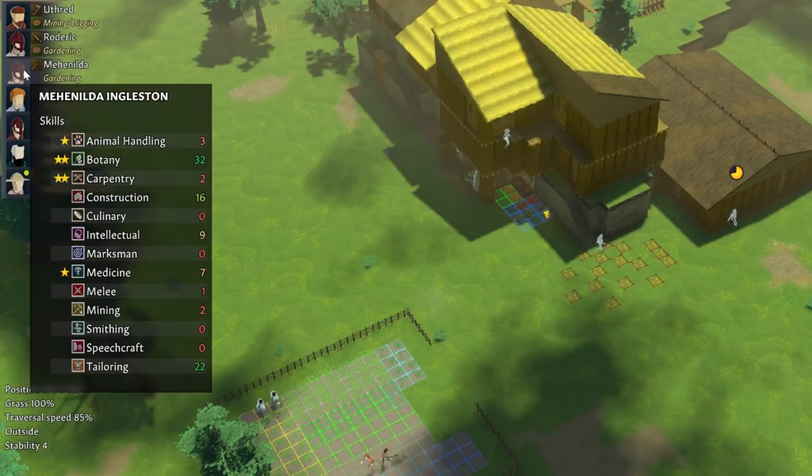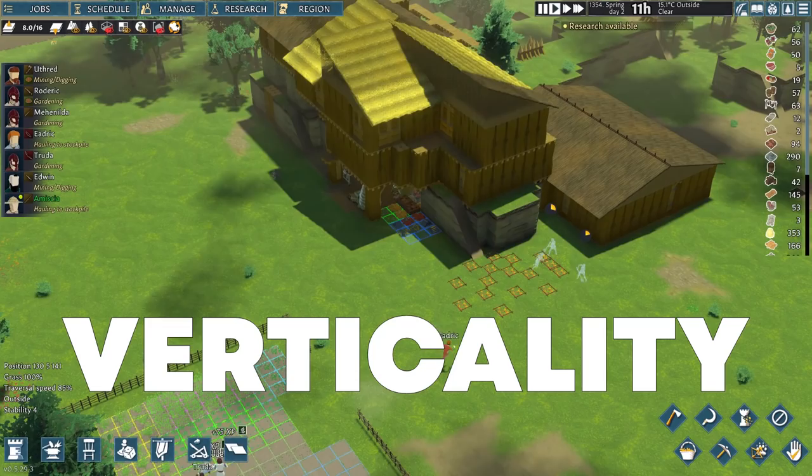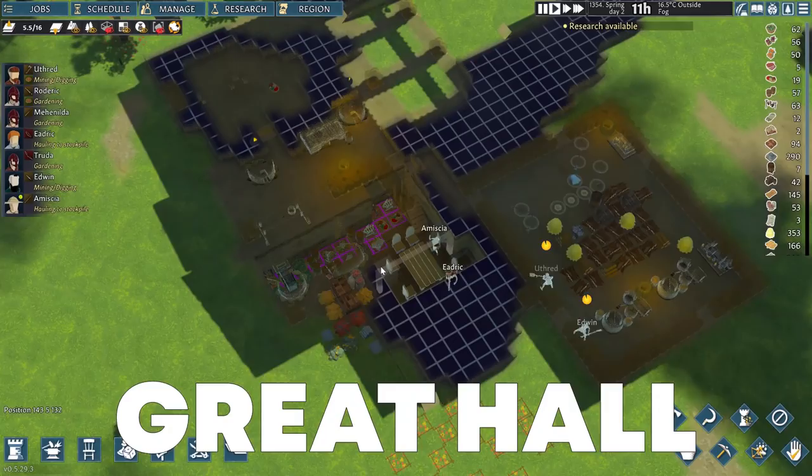The villagers' skills were primarily picked for botany, intellect, construction and cooking, while the secondary skills were tailoring, smithing and combat skills. Current number of settlers is seven, with the newest villagers adding more skills like mining, extra smithing and combat skills. Verticality is one of the main aspects of this design. Lower levels are basements, followed by dining rooms for easy access to food, which will become a great hall later on.